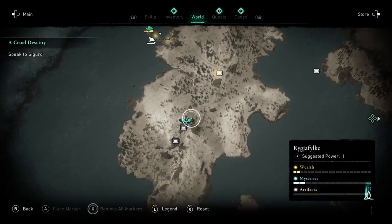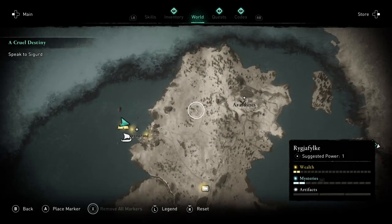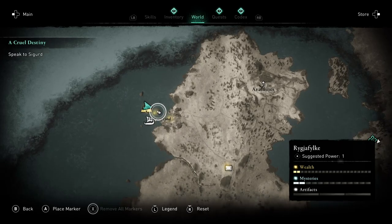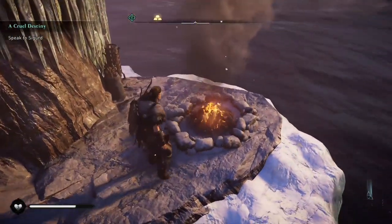There is the first synchronization point. This is the starting island and there's a bunch of wealth — that is the gold lighted stuff on the map.